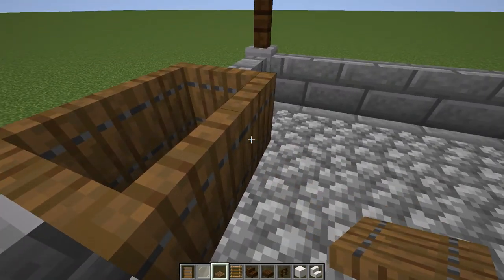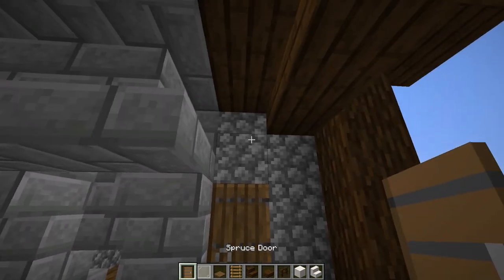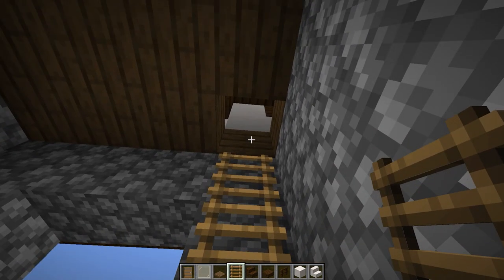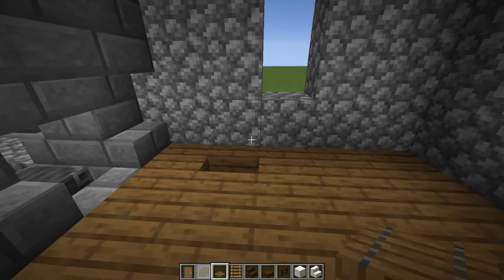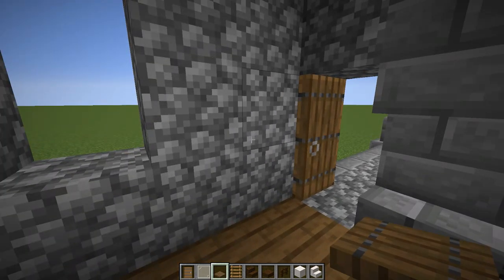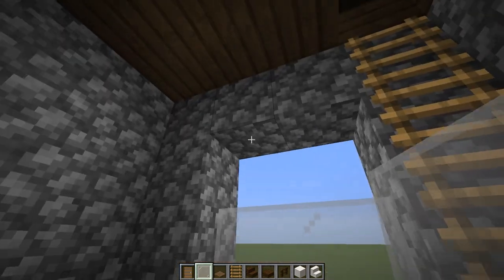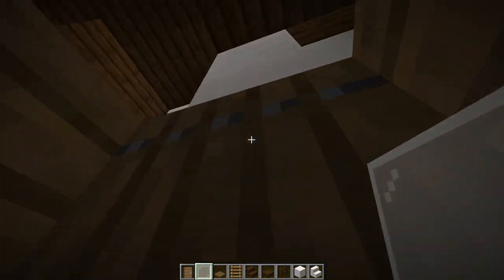Now let's put our door on and windows in. Put the door facing this direction, then put ladders going up with a spruce trapdoor at the top. Also put a spruce trapdoor right here. For the windows I'm using white stained glass — you can use whatever color you like. Put them in up here and then go upstairs and put them in the windows up there.